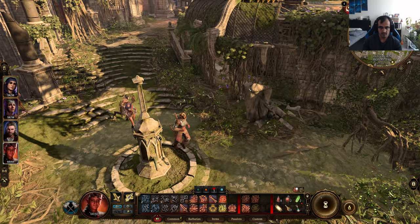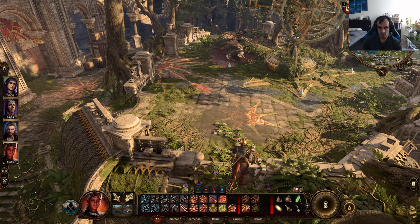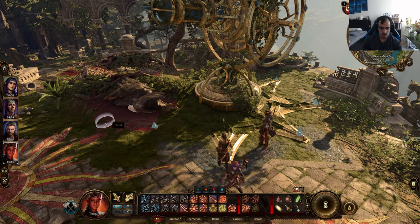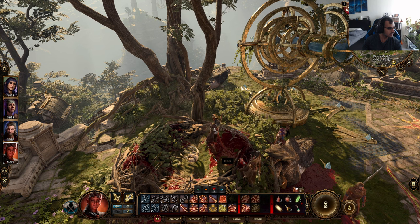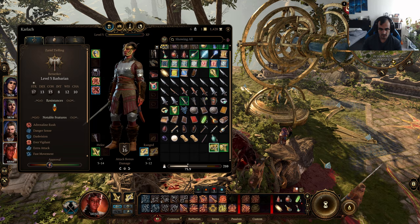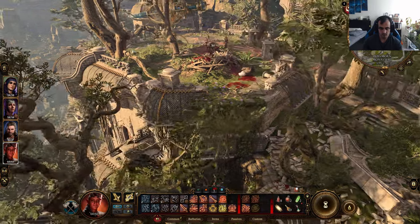There are actually only two eagles at the beginning, and then reinforcements of three more come. When you get up here, there is a ceremonial warhammer, which is going to be your first item. You grab that hammer from here and then you can go down from the other side.